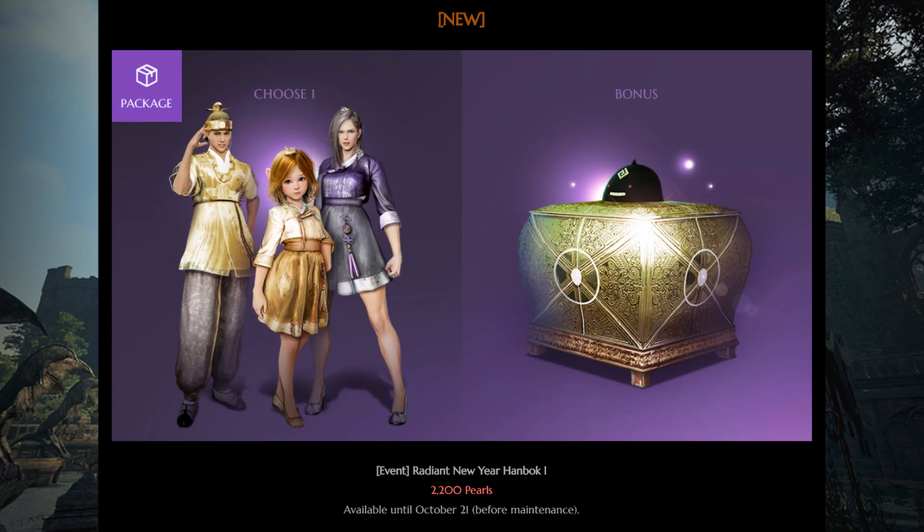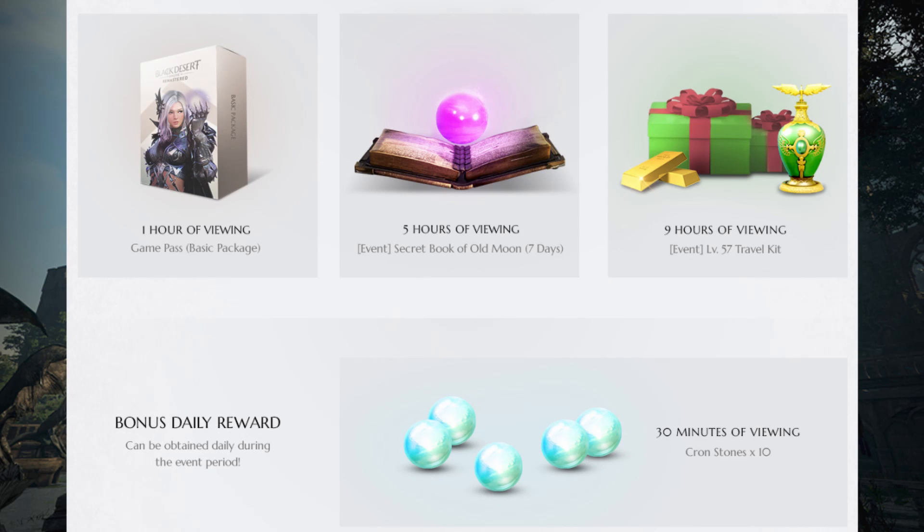The Hanbok outfit is also on sale again because even though it's not New Year's, it's Chuseok in Korea and so Hanbok makes sense for that. Twitch drops are active again so you can watch any streamer to get some items — they don't have to be partnered. One hour will give you a game pass, 5 hours for a 7 day Old Moon Book, 9 hours for a level 57 travel kit, and every day for 30 minutes of viewing you will get 10 crown stones once per day.